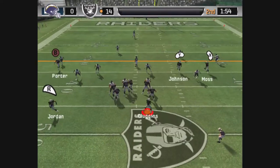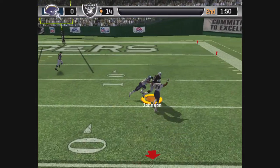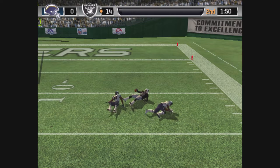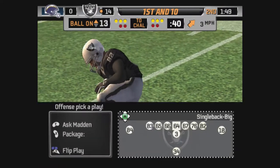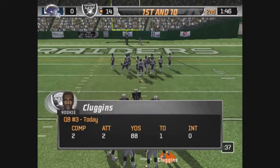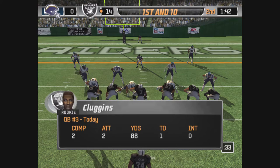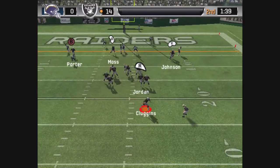Moss lines up on the right side. Pass play here on first down. Throws on the run, he hits his receiver. Law records the stop. Great pass, great catch, and a lot of yardage. Now that is how you attack the defense through the air. The defense is going to have to make some adjustments in their pass coverage to stop that kind of thing from happening.